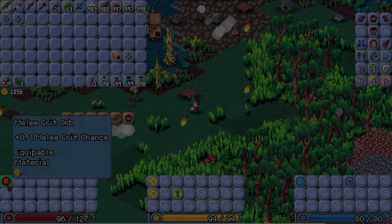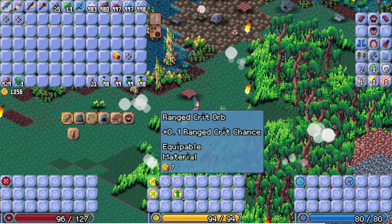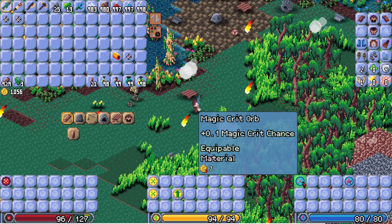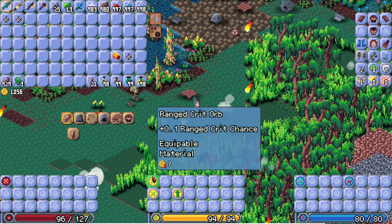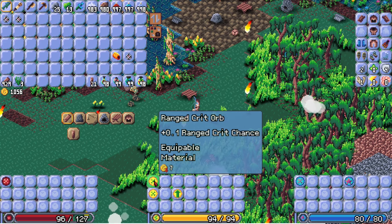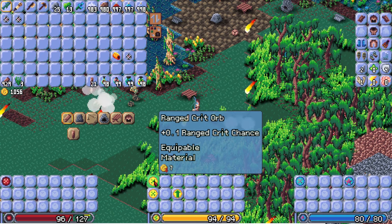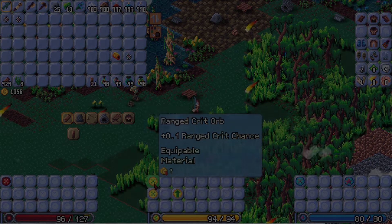Other orbs I've added are melee crit orbs, ranged crit orbs, and magic crit orbs. These orbs will let you fine-tune your character so that you can go for more crit damage over health pool or regen, and overall just give you more options.